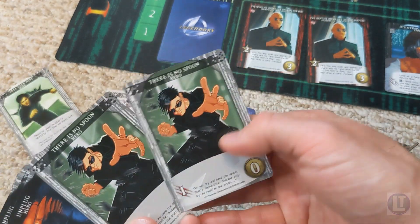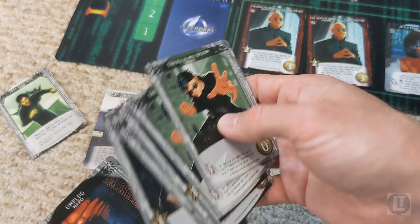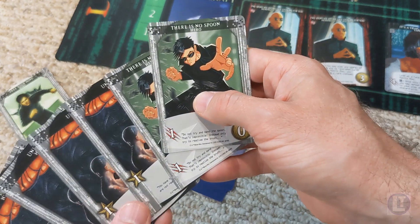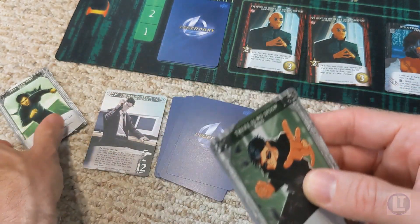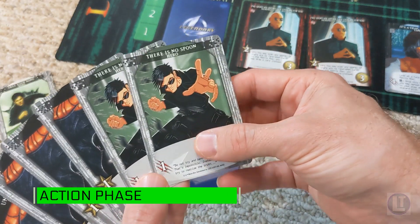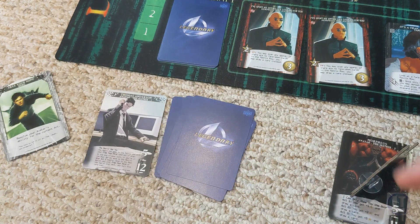This is what we're working with. We have a couple of 'there is no spoon' cards which are used for attack, and we have unplugged heroes. The way I like to simplify it: I can do two damage and I can buy anything worth value four, or any combination of cards. In this scenario the 'free your mind' card stays out of play until we show Neo the Matrix, so this is a pretty straightforward turn.